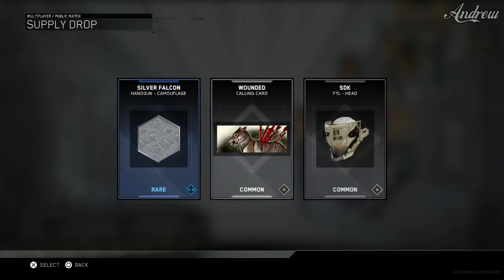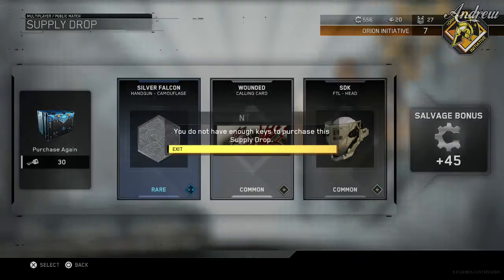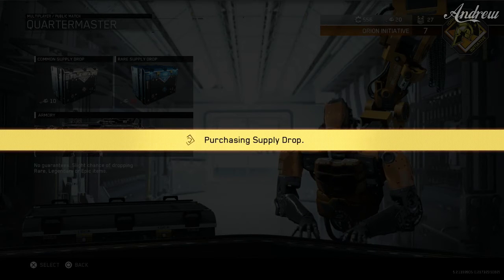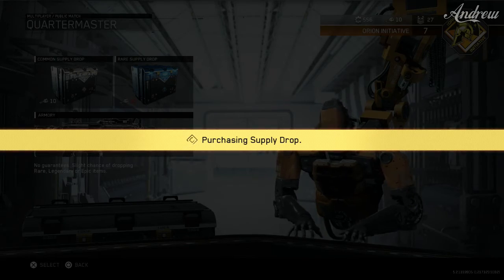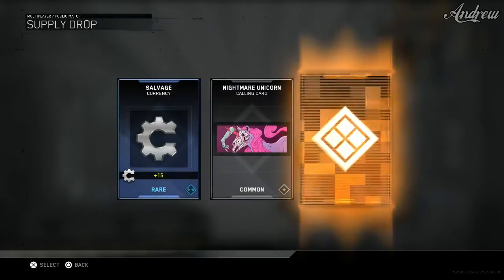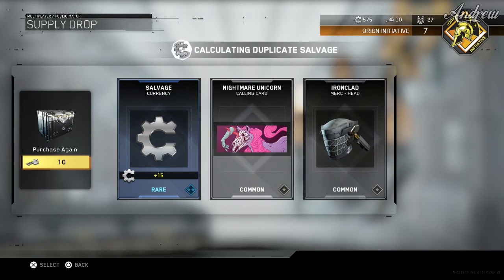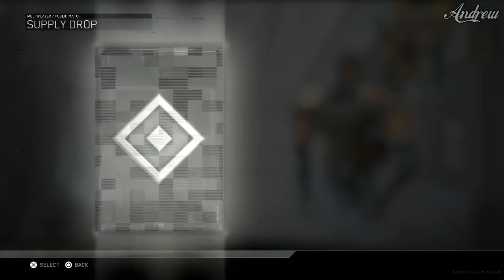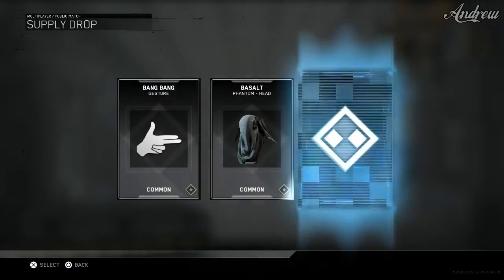Silver falcon again, pretty cool for handguns. Let's take two common supply drops and basically see what we can get. Salvage that nightmare unicorn. I feel like that nightmare unicorn would actually be cooler if it just was a normal unicorn with like some rainbow stuff. Let's see what we get in the bang bang.